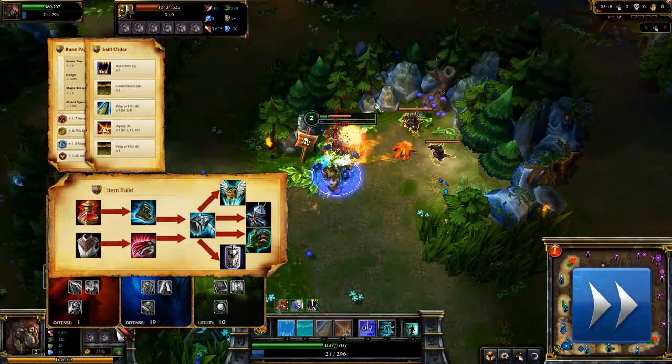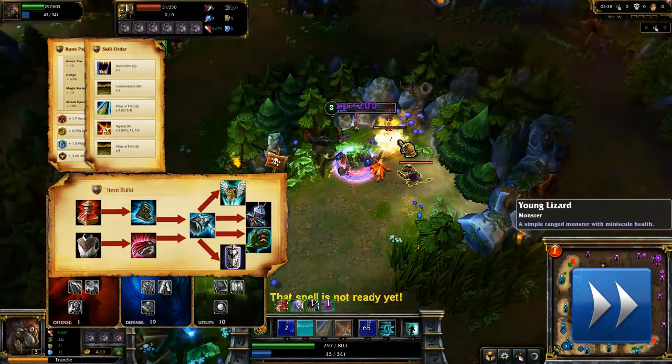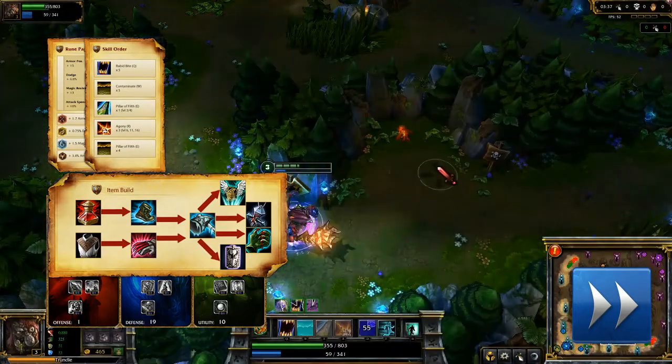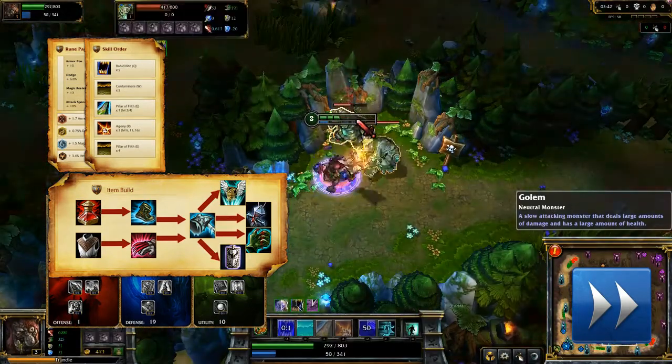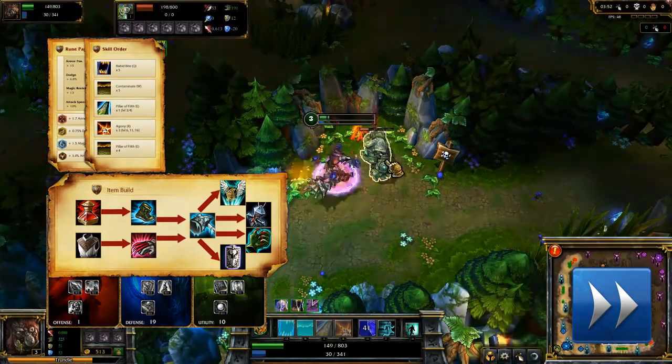For items, I start with Cloth Armor and 5 health potions. Mercury's Treads and Madred's Razors are next. Your first big item should be Frozen Mallet. Afterwards, I like to take Guardian Angel, Banshee's Veil, Randuin's Omen, and Madred's Bloodrazor, in no particular order.